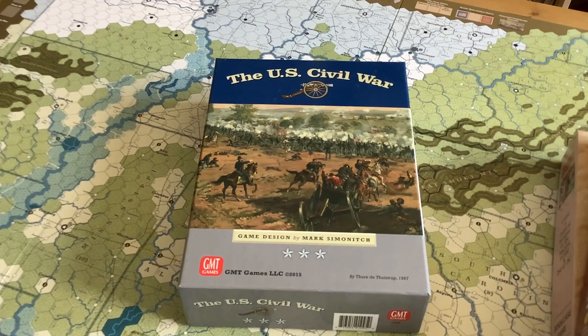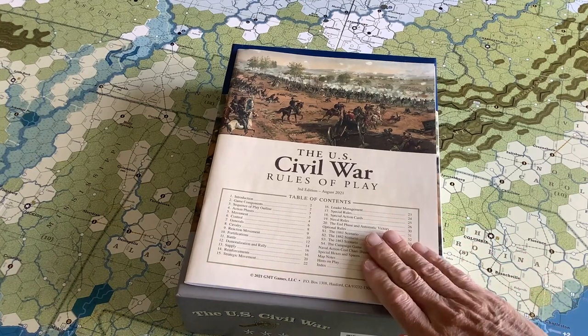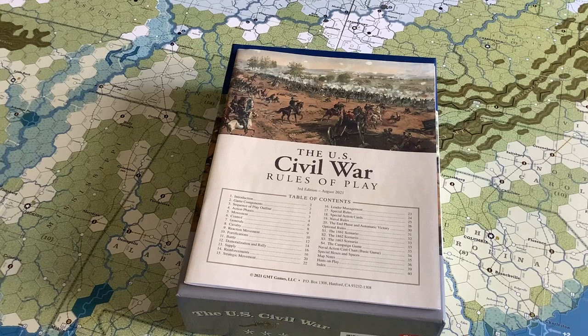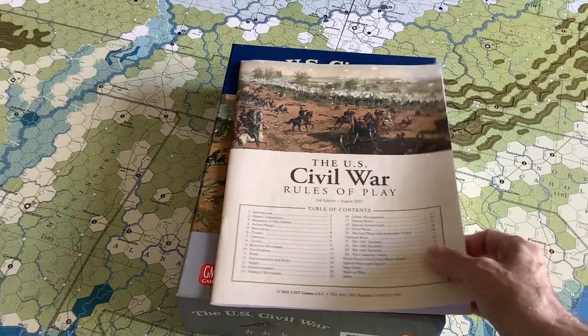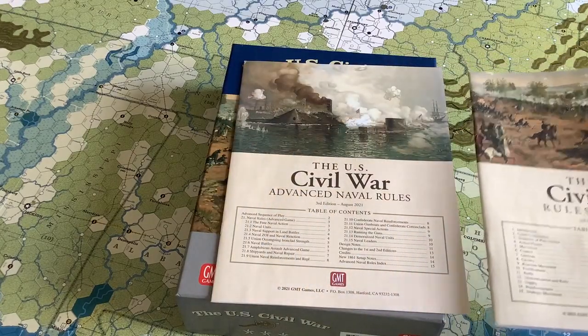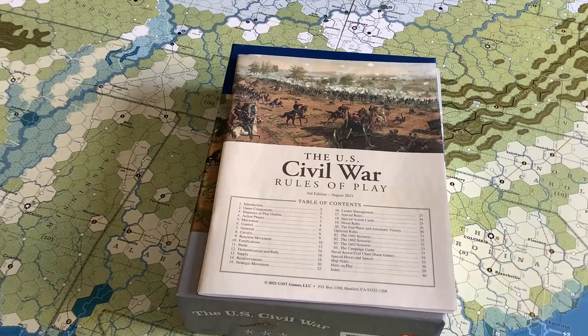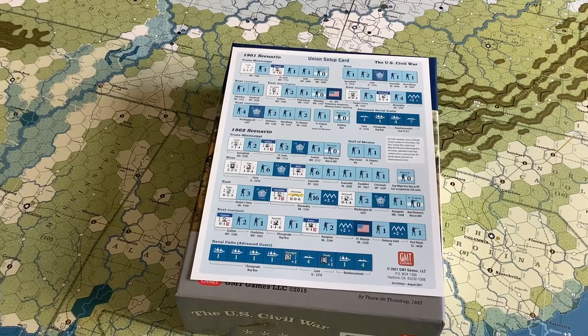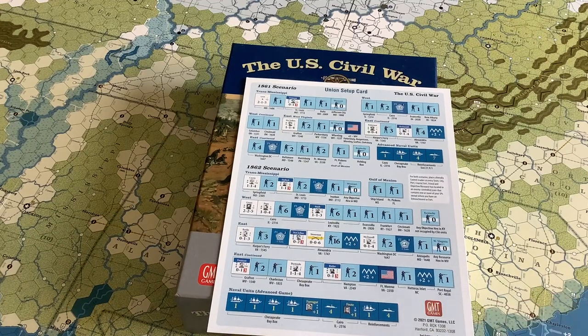I still call it a masterpiece seven years later. When it came out in 2015, the rules were in one booklet. The main change in the August 2021 edition is dividing the rules into two booklets — the standard game and the advanced naval rules — which was a very good decision. The only other major change was in the 1861 setup cards, particularly for the Union, though the Confederates were affected to some degree as well.